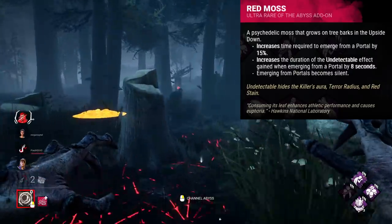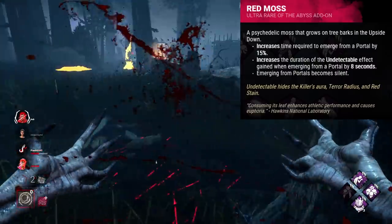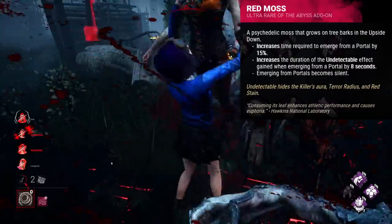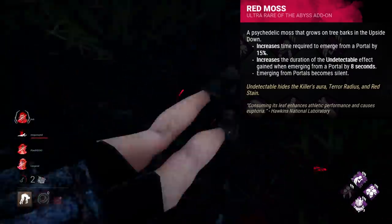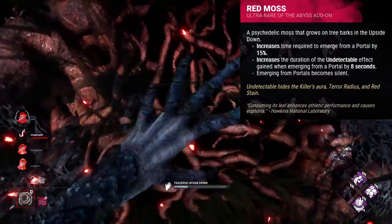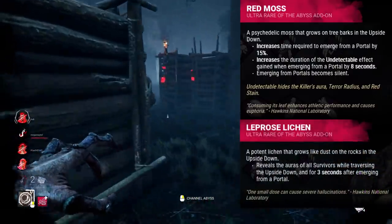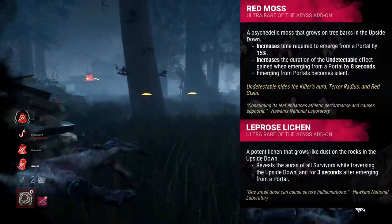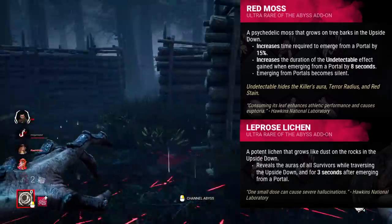Finally, I want to briefly look at Red Moss for the Demogorgon. This addon makes your portals far stealthier — it makes the sounds made when emerging from a portal silent, increases your portal emerging time by 15%, and increases the undetectable status effect duration by 8 seconds when emerging from a portal. Not bad — it's definitely not the worst iridescent. The main issue is that I don't think it does quite enough with its undetectable effects alone to warrant being iridescent. Both of Demo's iridescent addons focus on portals, and both are just very average. My suggestion would be to combine Red Moss with the effects of Demo's other average iridescent addon, Lepro's Lichin, which lets you see the auras of survivors whilst traversing through a portal and for three seconds upon emerging. These two combined would make a really good iridescent addon, providing stealth and information, pairing together to let you stealthily approach survivors you've just seen, buffing your portals considerably.